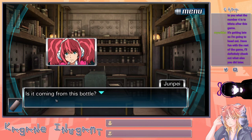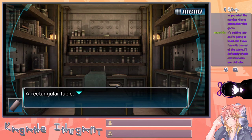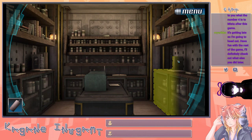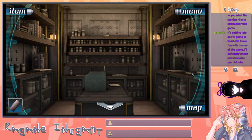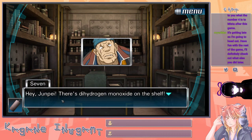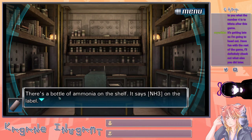Something stinks. Is it coming from this bottle? It says NH3. Of course that stinks — it's ammonia. What's this? Looks like a can with a spray nozzle — it says CO2, so that's carbon dioxide. That's dihydrogen monoxide on the shelf. Why didn't you just say water? There's a bottle of ammonia on the table — it says NH3.